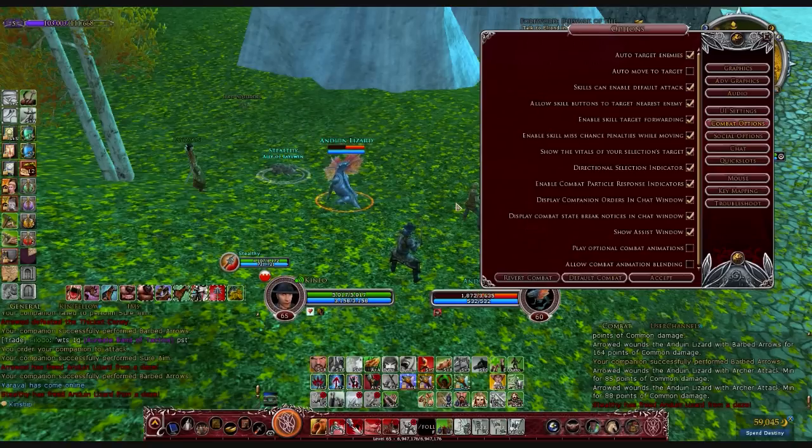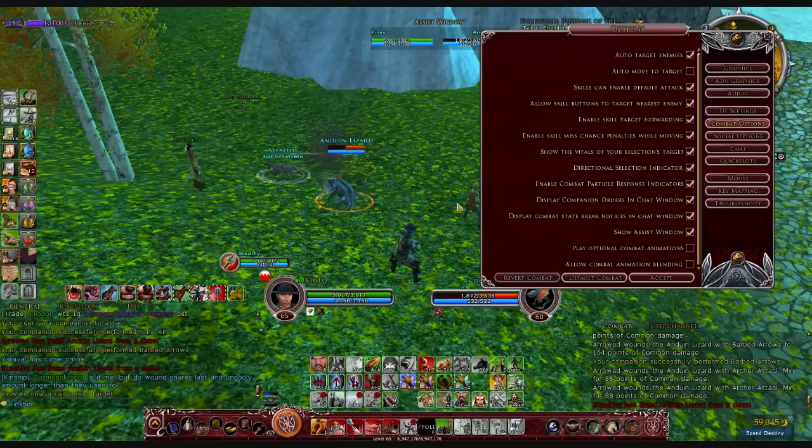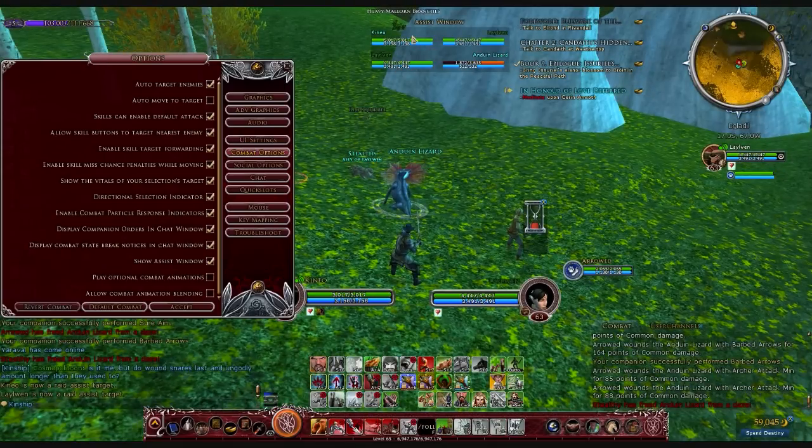The last option in the Combat Options menu that we're going to discuss is the Show Assist Window. The Show Assist Window is going to put up a window that shows all of the targets of your fellows as set aside by the group leader. You can see up here at the top of the window my Assist Window contains Caneo and Laelwyn. You can target specifically from that your fellows or your fellows' targets, and that enables you to quickly and easily move across targets without having to pick them out on the landscape itself.